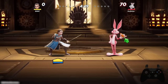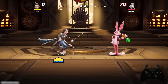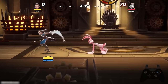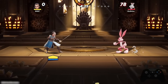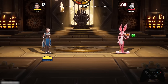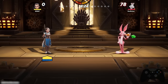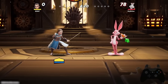So if Bugs Bunny dash attacks me and I avoid it, I'm able to weave right back in and punish him with a dash attack. That's just one option — if a move misses and the opponent is stuck in a state where they're unable to do anything else, you'll be able to punish with a move like dash attack.